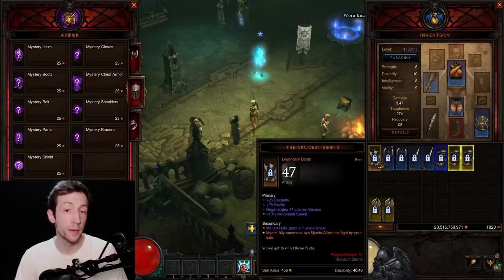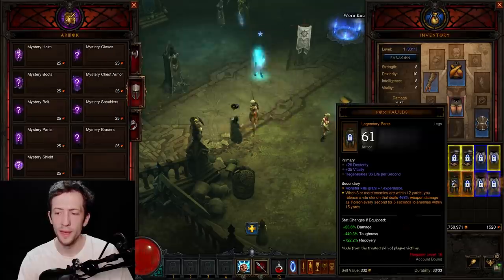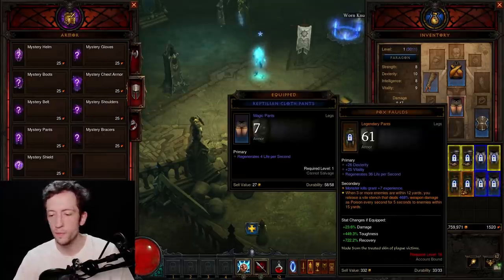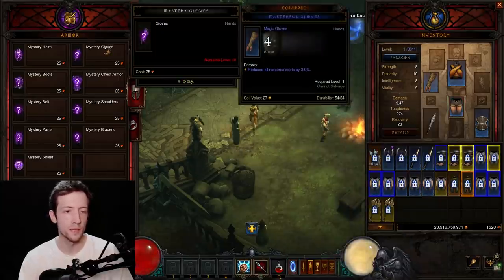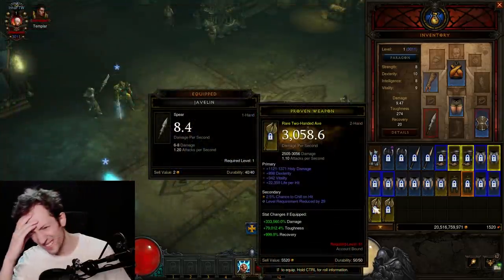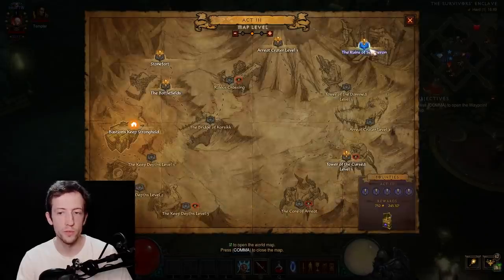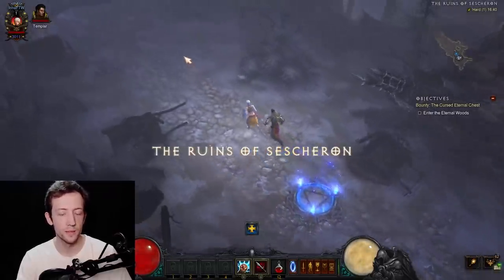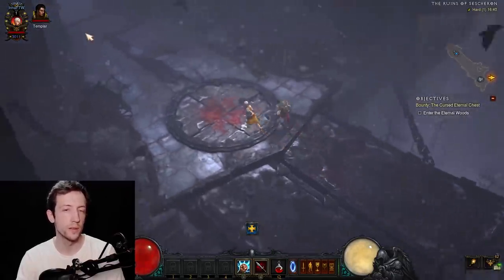One item useful on every single class is the Pox Faulds — the only pants option at level 1 for all classes. You can cube them and they deal 500% weapon damage passively all the time. For most classes this is a neat item, though necromancers have Grasps of Essence gloves which are extremely good. After gambling, go to the Ruins of Sescheron in Act 3 to get Kanai's Cube. It won't be unlocked at season start, so go through the entire zone and into the Elder Sanctum to unlock it, ideally on hard difficulty.